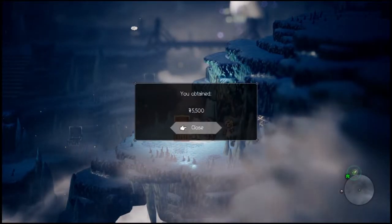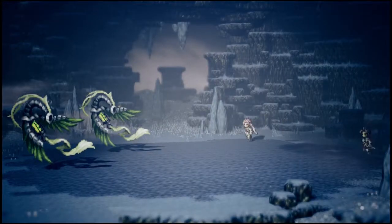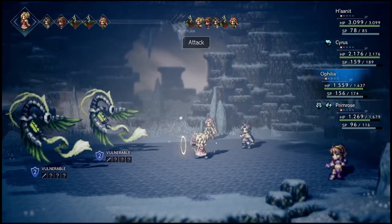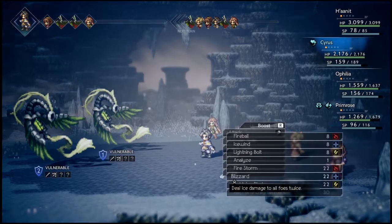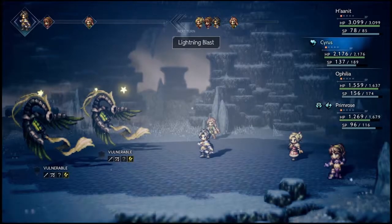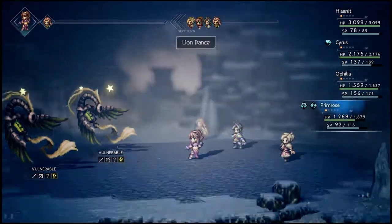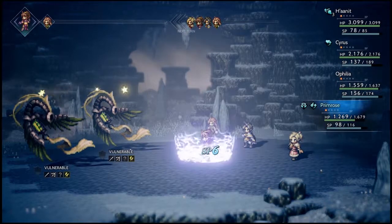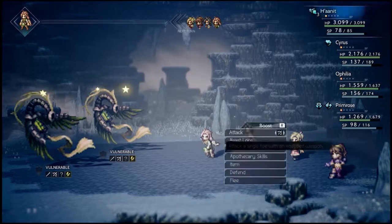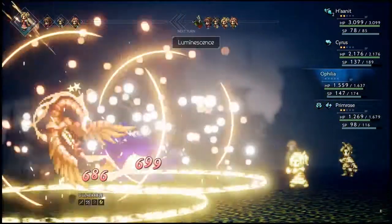Is this a purple chest? No, it's not. I could not tell in the lighting. Alright, these are wind elementals — means that lightning should be fine, however a bow should as well. I'm saying elementals, but I think I'm thinking of the clouds of the elements. I think it'll be better for me trying to attack with Primrose. Go ahead and do Luminescence — I think that'll work.